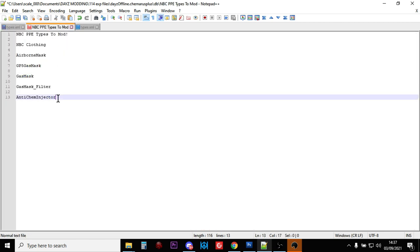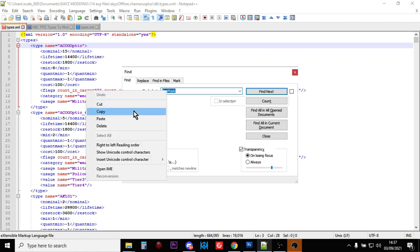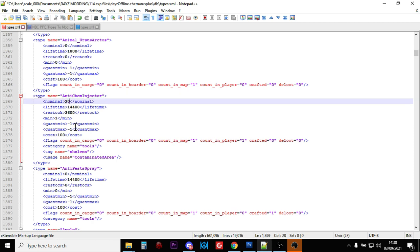So the final thing we really want is the anti-chem injector. This is the item - like an EpiPen - that you inject when you're sick with chemical or toxic poisoning. It's pretty sure it's a chemical agent because it makes you bleed and makes you ill at the same time. So let's find it. There it is - anti-chem injector. Now, I think it's a mistake that there's only one on the map at the same time. That doesn't really make sense. So let's put 20 of them in. The flags have count in map one and count in player one - so as soon as somebody's got one, you're not going to get another one. So let's change count in player to zero.